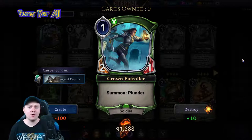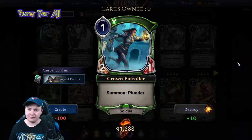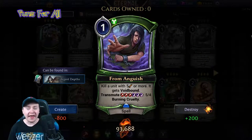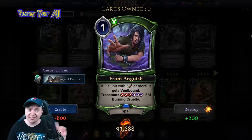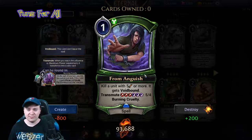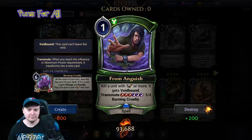Crown Patroller is a one power, two-one soldier with summon plunder — plunder is pretty good in draft. From Anguish is the green one of this cycle, a one power spell — not a fast spell like the others. It kills a unit with five attack or more, giving it void bound, and transmutes. Win chest color, triple fire, triple shadow — five-four Burning Cruelty.